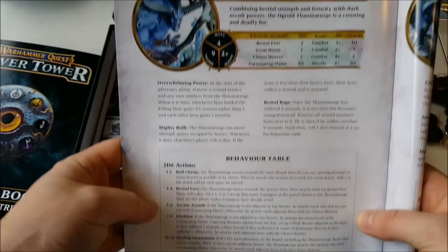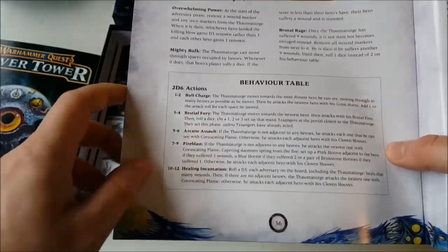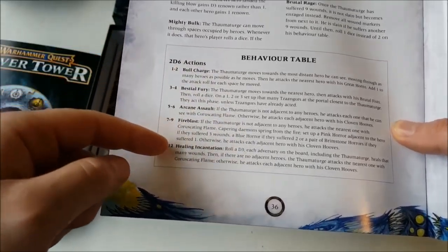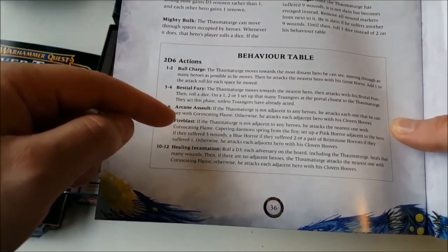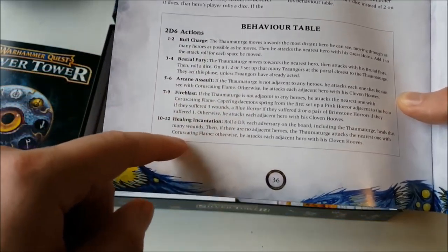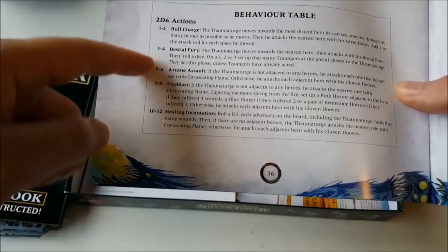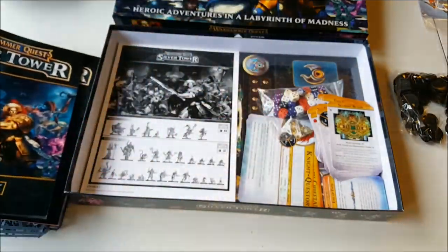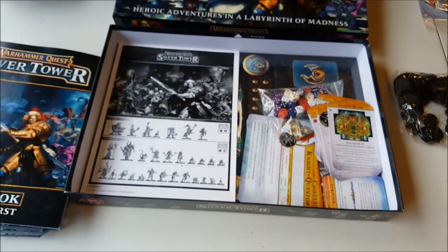Here we see the Ogroid Thaumaturge and here's his behavior table. You roll 2d6 and that will say what he's going to do — he may cast some spells, he may charge through people, cast some healing and things like that. The nice thing about Warhammer Quest is you don't need someone playing the monsters. Everyone can play a PC and then your monsters are controlled by one player each turn, who rolls on the random behavior table, and that controls what they're going to do.